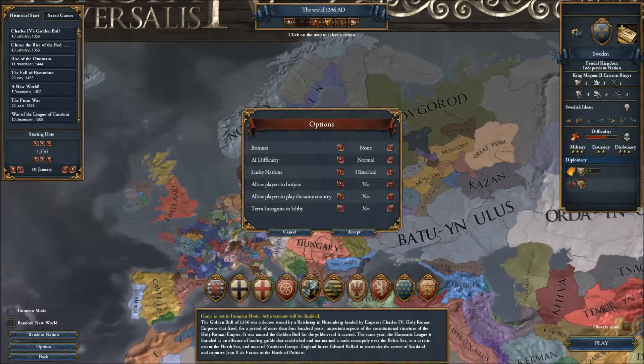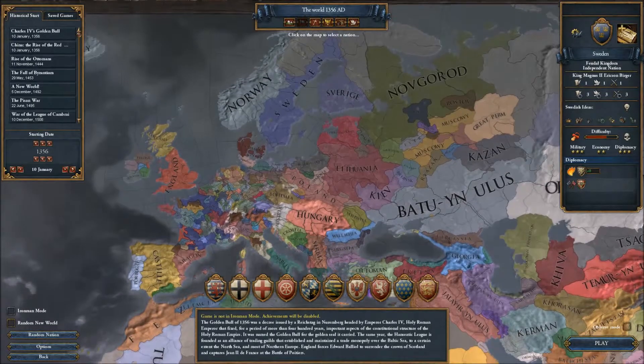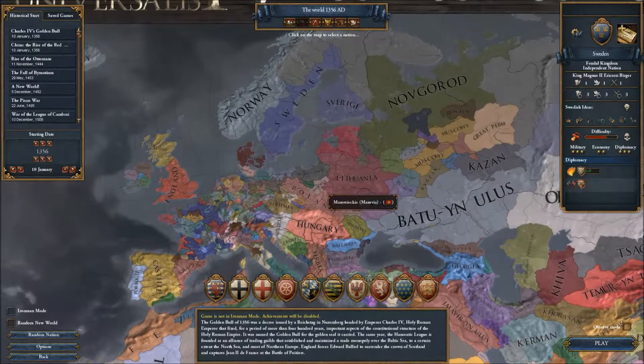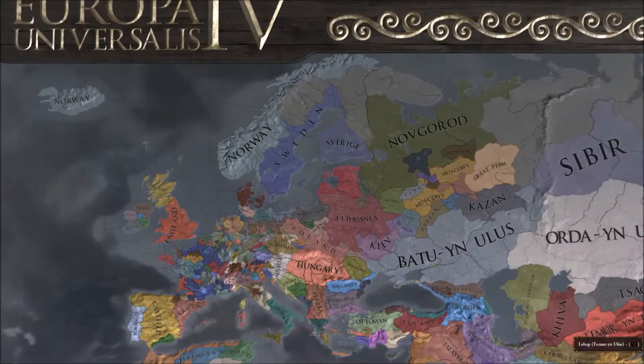I'm going to be playing with no bonuses, normal difficulty, and I want to keep historical lucky nations. It just seems to make the game perform a little bit more, quote-unquote, historical. So without further ado, let's start this game up.